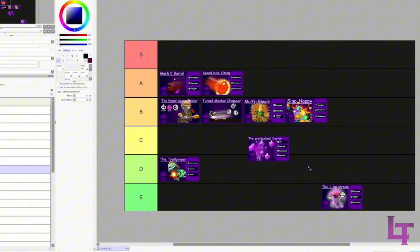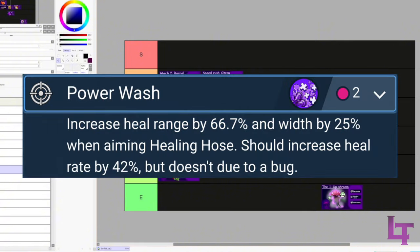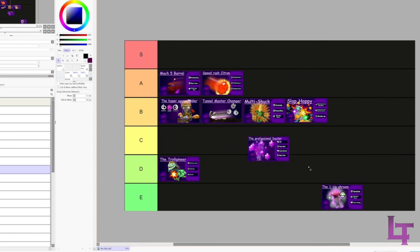Professional Doctor - sad story with this one. I recorded this build thinking Power Wash actually gave increased healing, and I later found out it does not. I was devastated when I learned that. Honestly it would have gone high A tier if it actually worked, but it doesn't, so B tier.